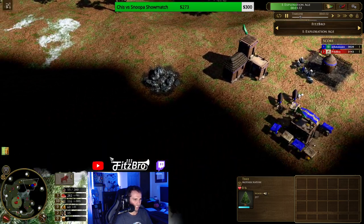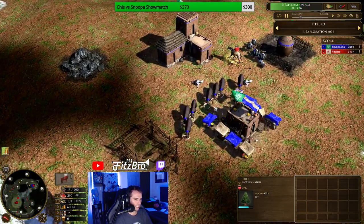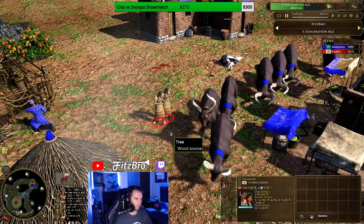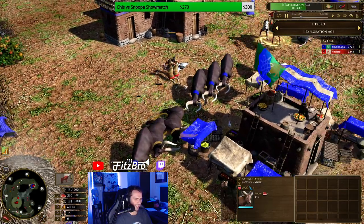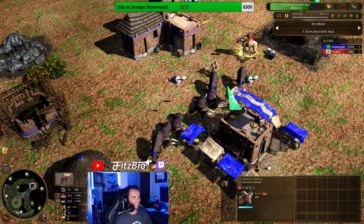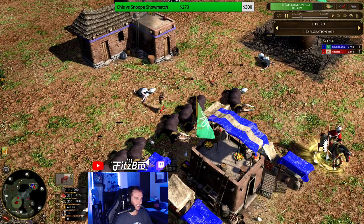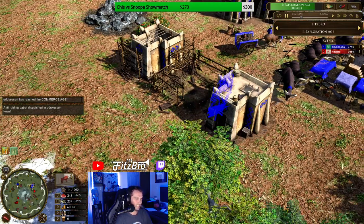I am coming in to snipe the cows. A lot of these Hausle players will 10-10. Let's see if he did — yep, 10-10. He has shipped extra Sangha cattle. My villagers: one cow down, two cows down, three cows, four cows — he figures it out — five cows, and yes, ladies and gentlemen, six cows for the price of two villagers.